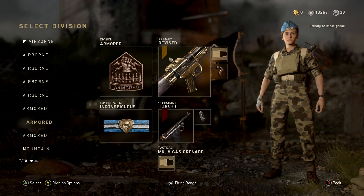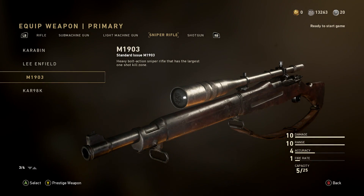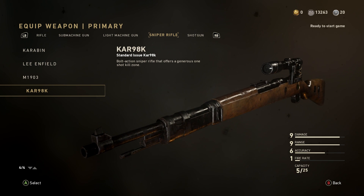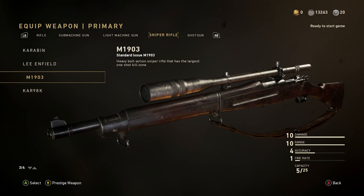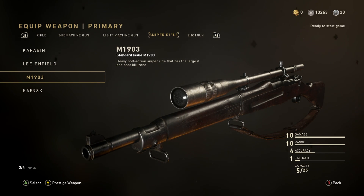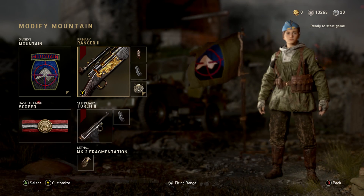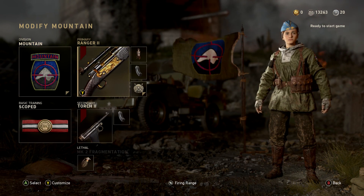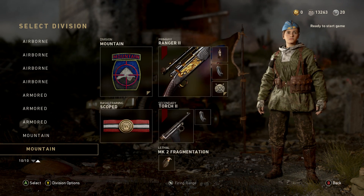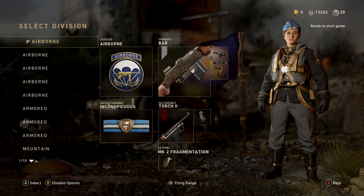For the best snipers right now, it's the M1903, since they nerfed the ADS downtime of the Kar98. I definitely recommend running the M1903 if you're a sniper. If you have the Ranger scope too, it has a better sniper reticle than the default one, so throw that on. That's pretty much it for which are the best guns.